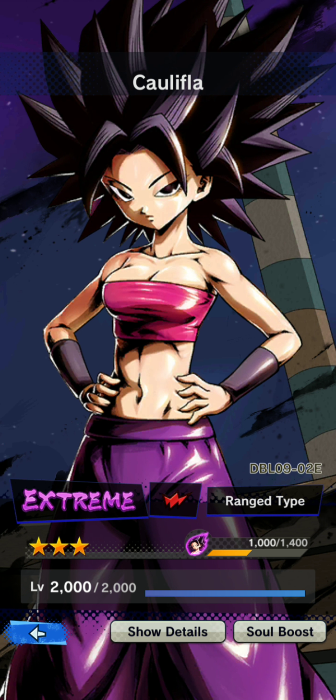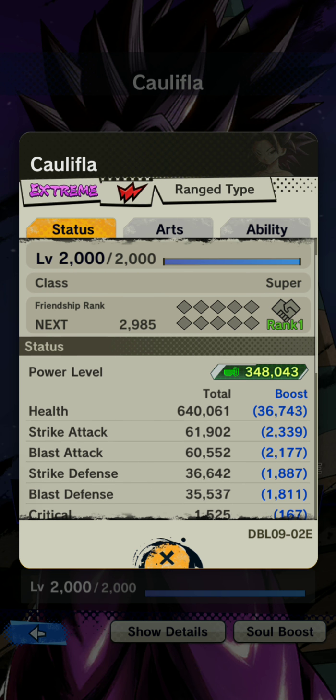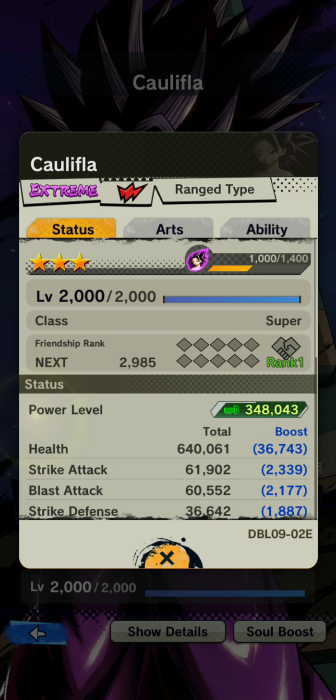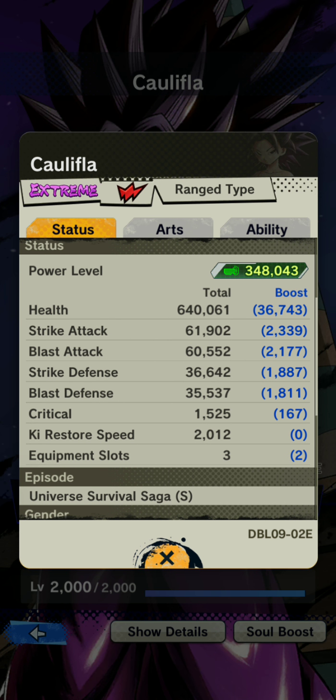Without further ado, Caulifla is the card we're going into today. I already got her to a three-star rank. She's pretty elusive but she is a really good unit — a very good alternative for the female warriors team. I'm going to go into a little more depth with these cards than I did with the hero ones. I have her maxed out at 2000, which is not something I do with a lot of extreme units, but she has been very useful.